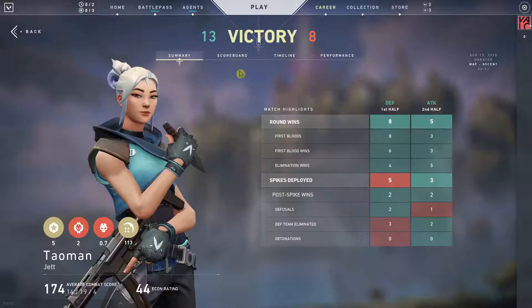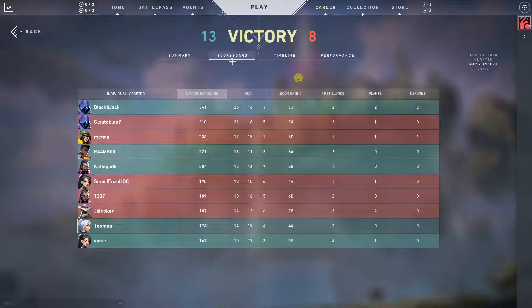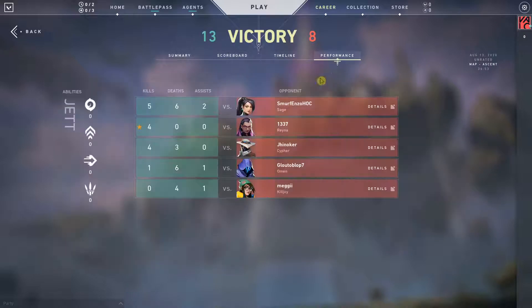It's really simple. So Career has: summary, best round, first blood, skills per round, scoreboard, timeline, and performance.